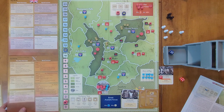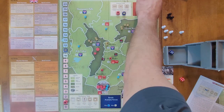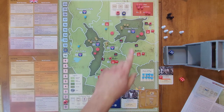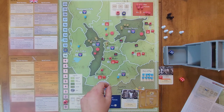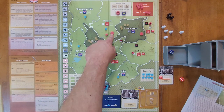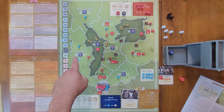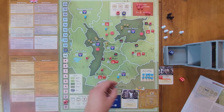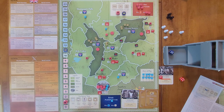Because of the capability card, they can select two spaces instead of one. They select Nanyuki and Rift Valley. They move guerrillas out to those locations — one from Mount Kenya to Nanyuki and one to Rift Valley. In Nanyuki they replace two guerrillas with a base. In Rift Valley they activate the guerrilla and remove the police cube via terror. That flips Rift Valley to Mau Mau control and drops political will.